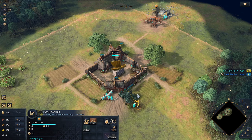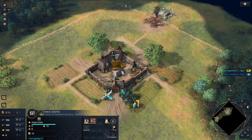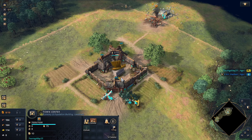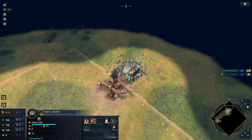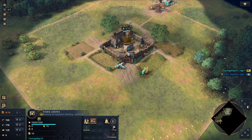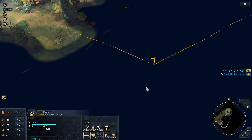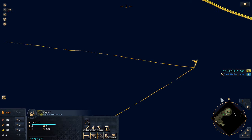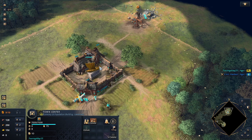The easiest way to get early map control is probably to build one additional person for wood, but also go ahead and grab some food. We need to find a deer location, so for now I'll put them on food just with the sheep and then we're waiting on the deer.